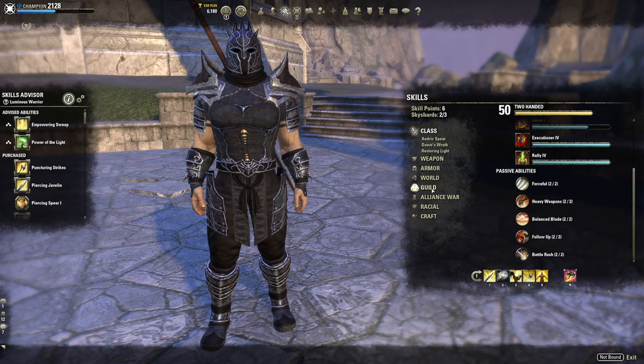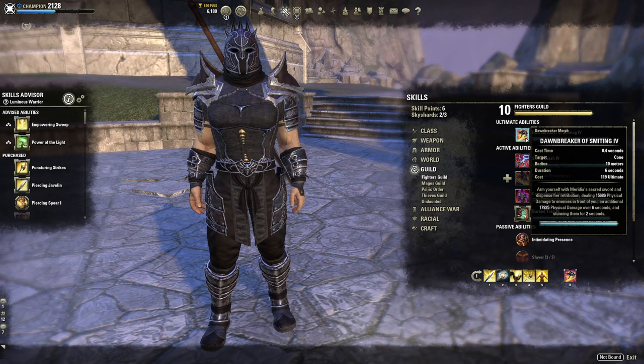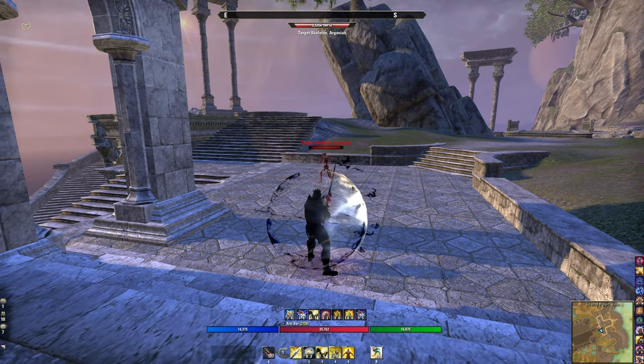With the Follow-Up passive, the way to do it is set up your target with a stun. If they don't break CC fast, fully charge — really about three-quarters of a charge — to proc it, then land a Dawnbreaker. Dawnbreaker of Smiting is our ultimate choice: does physical damage, stuns enemies, hits in a cone, and has a really low ultimate cost. The downside of one bar is you can't have multiple ultimates, but I use Dawnbreaker defensively to peel away from people chasing me.